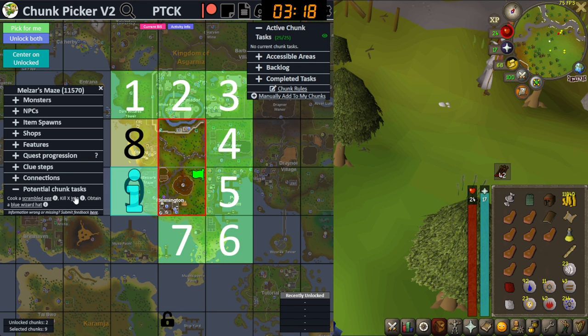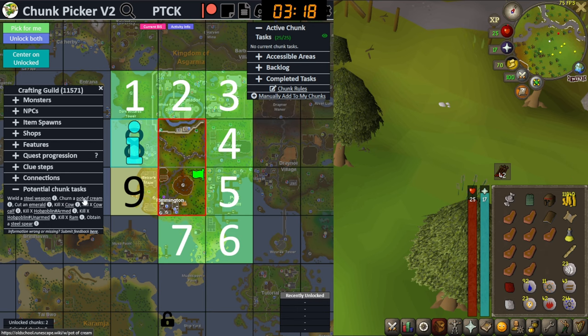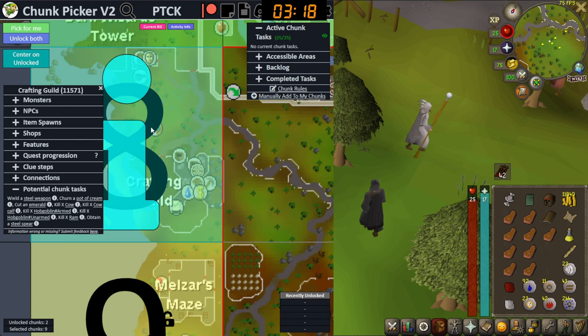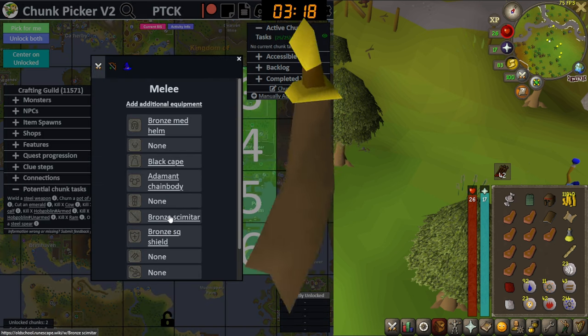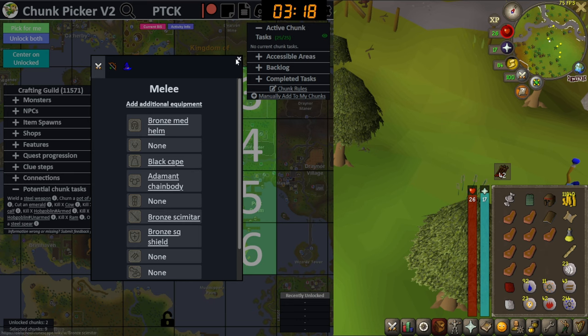Kill an imp — I've already done that. Obtain a blue wizard hat — I already have it. What about the crafting guild? Steel weapon, churn a pot of cream — that's level 21 cooking. Cut an emerald? That's also like 27 crafting. I'm not sure how I'm going to train crafting since I can't enter the crafting guild. But other than that, the tasks aren't that bad — we could progress our account, get a weapon upgrade. That's really good because my best in slot is still a bronze scimitar. I have an anti-chain body and a bronze scimitar — it's really bad.